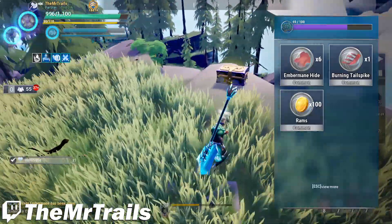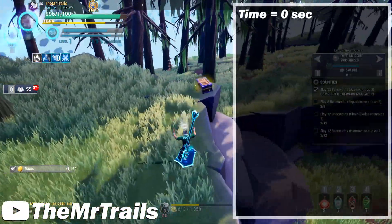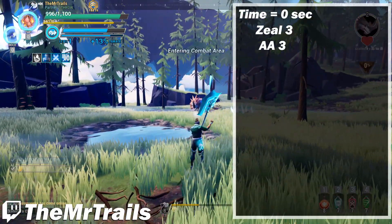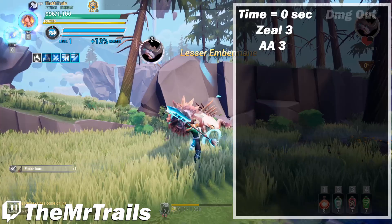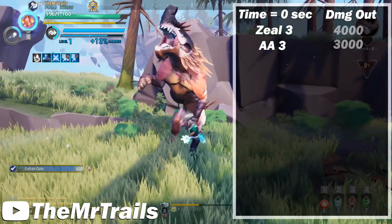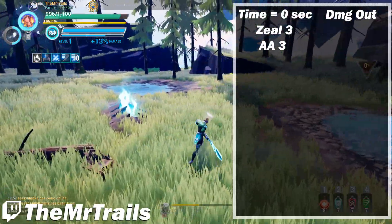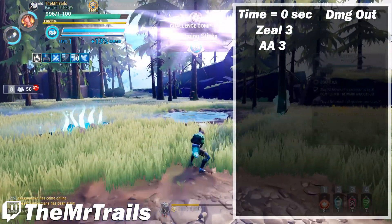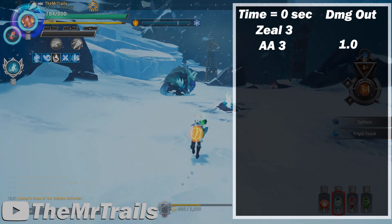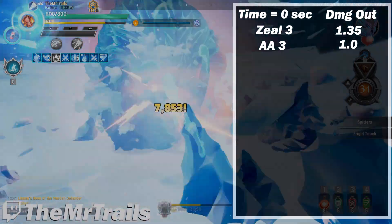We can break this down into a chart with time periods — one for a plus 3 utility build and one for a plus 6 utility build. We'll start at 0 seconds, denoting the beginning of the fight. Players should be able to use their Lantern to begin a fight pretty much every time. Rather than actual damage numbers, we'll use a multiplier of base Lantern damage. For Etheric Attunement we'll put 1, since we did the damage equivalent of 1 Lantern use. For Zeal 3, we'll put 1.35, as it is 35% more effective.